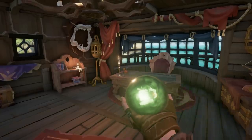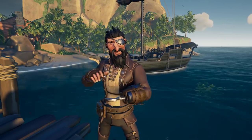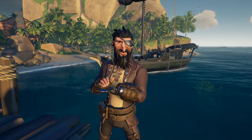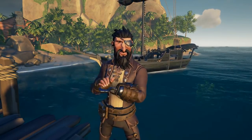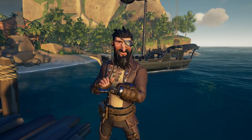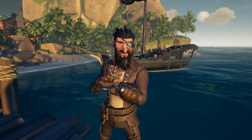There are so many different types of cursed cannonballs and they all have a part to play. In a tough situation, they could mean the difference between your crew coming out on top or being sent to the Ferry of the Damned. Some of my personal favorites to always keep on hand are anchor balls and ballast balls. I've seen these come in handy more times than I can count and have saved me and my crew from not only PvP encounters but also those scaly ship encounters.